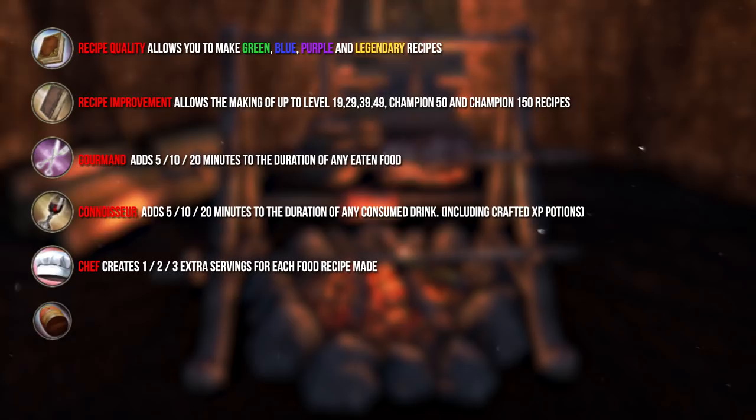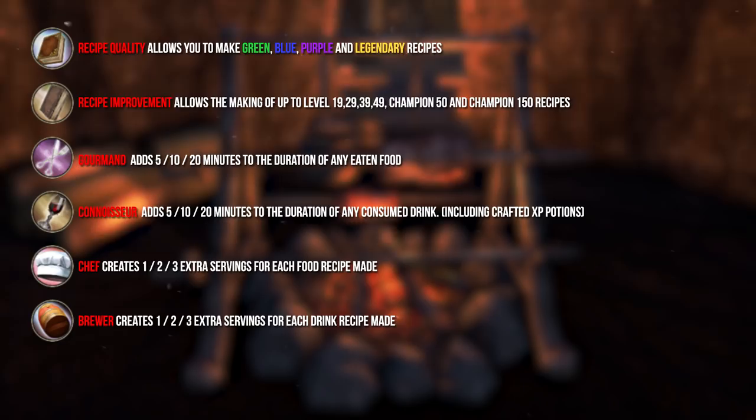If you plan to cook regularly for your characters, you should invest in the Chef and Brewer skills. For every dish or drink you make, you will create 1, 2, and 3 extra servings without spending additional ingredients.